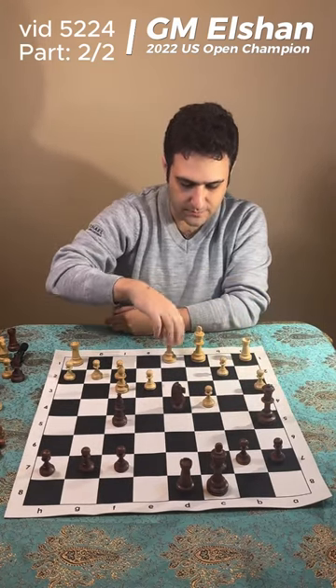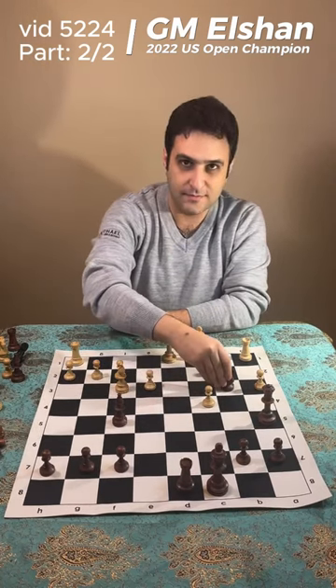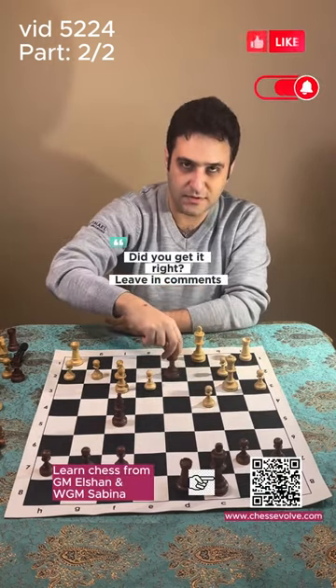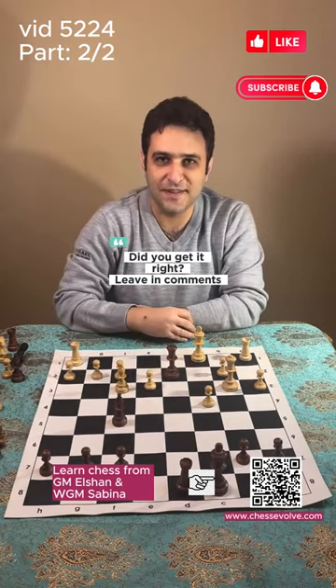If the queen tries to run away and goes to d1, Black uses another deflection: knight to b3 check. Now the capture is forced, and with the help of the queen, the rook goes to b2 — checkmate. The king cannot go to b1 due to the bishop. I hope you enjoyed this video, thank you.